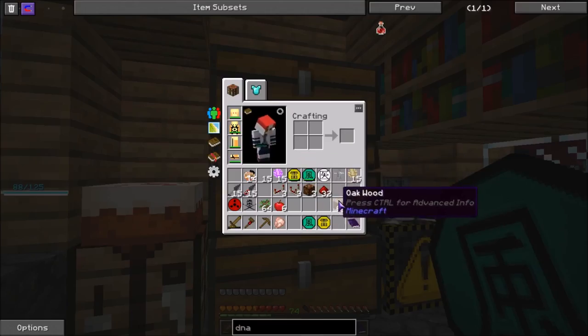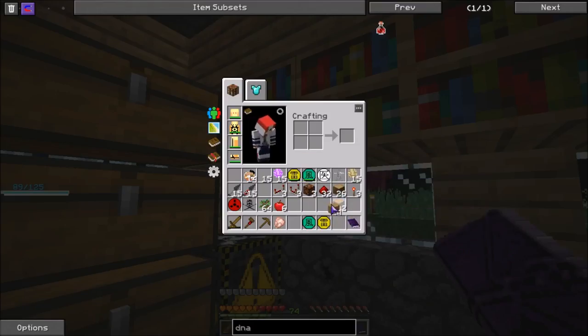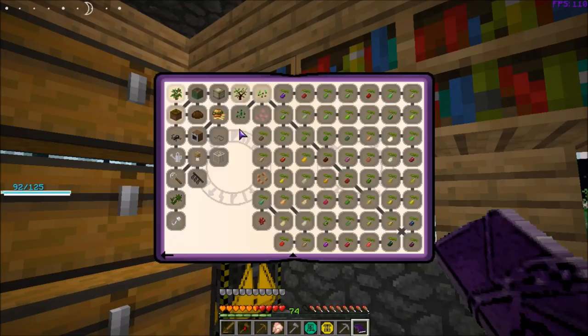There we go — that should be the first quest, crafting station complete! Let's claim the reward: colored bricks midnight — looks nice and pretty!